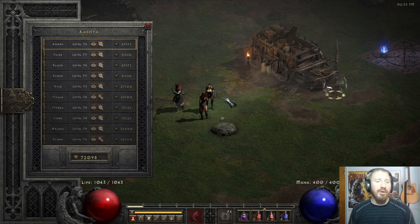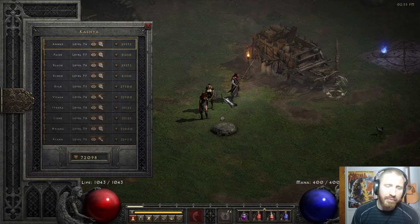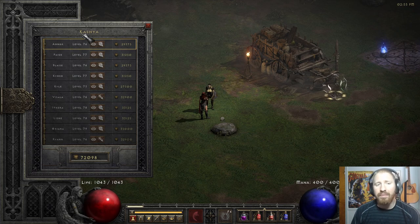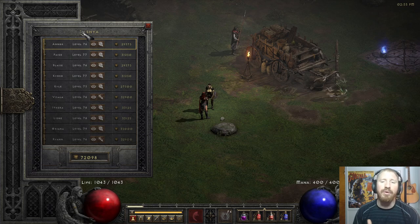From Kashia in Act 1, you can hire a rogue mercenary — they're based on the rogue character from Diablo 1. In Lord of Destruction and D2R as it is right now, these mercenaries are rarely ever used, because like I said, the Act 2 mercenaries are generally the most desirable due to the auras they spawn with.